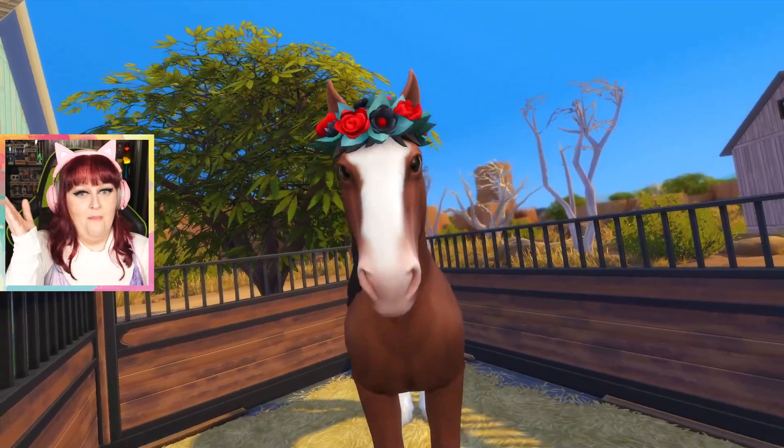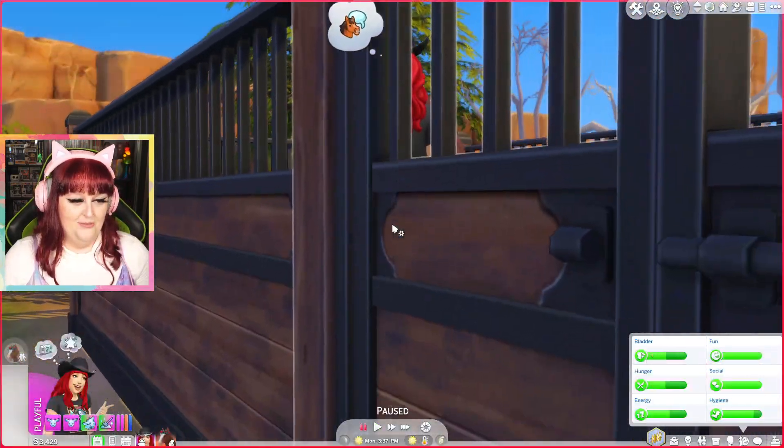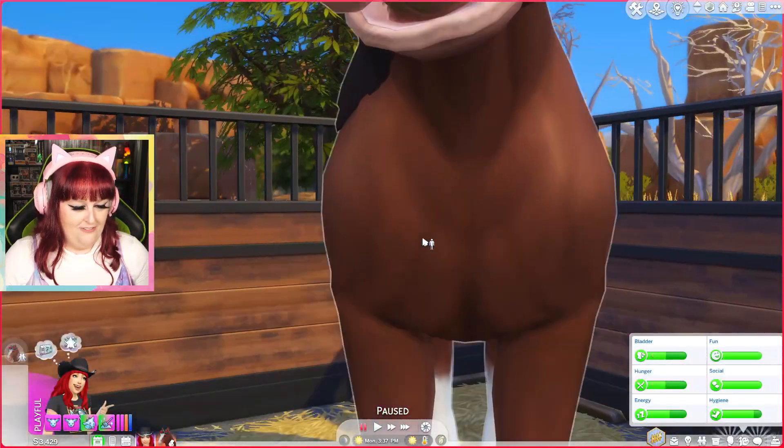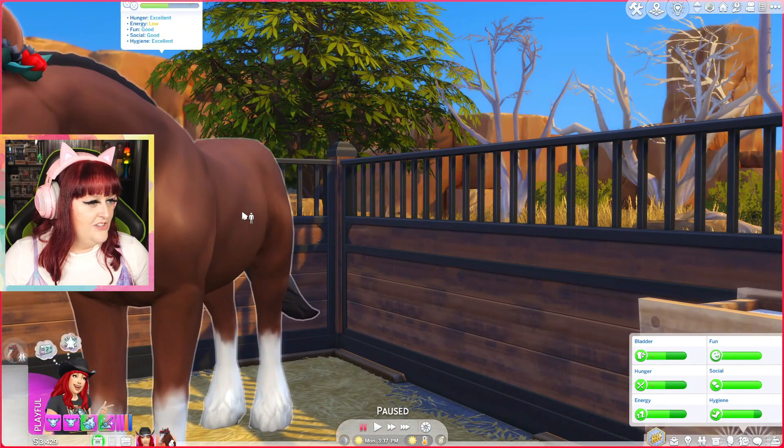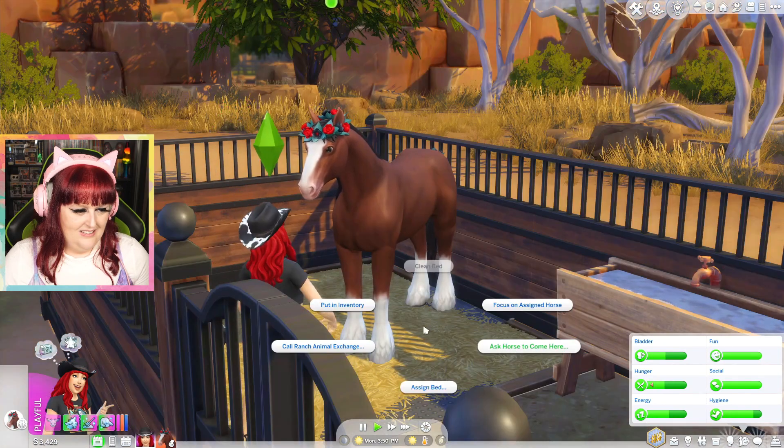I think Spirit might be a little bit jealous of Muffin, actually, because she was getting in our face when Muffin was around. Her social's good but I could scratch her neck and give her a hug. Oh my god, the goat just screamed! Muffin! That scared the crap out of me! Muffin just screamed and scared me! That was great, I loved it! This is my first impression of Horse Ranch so far — I'm having a great time! This is fantastic! 10 out of 10 pack!